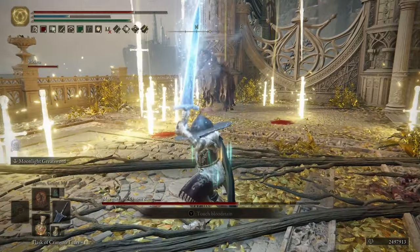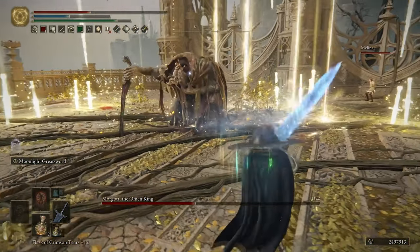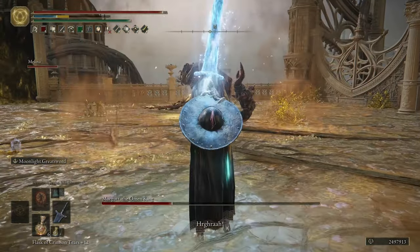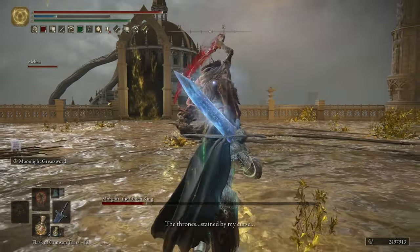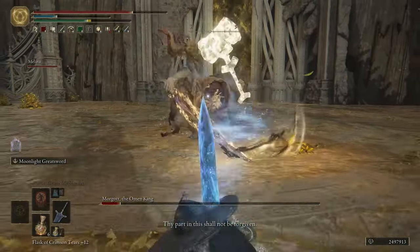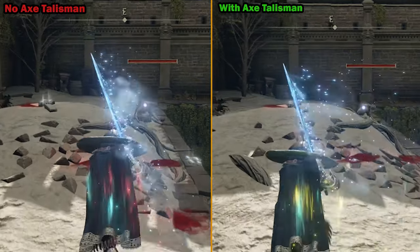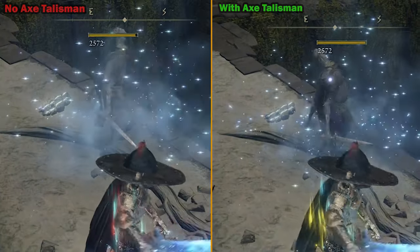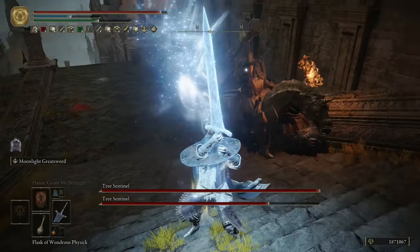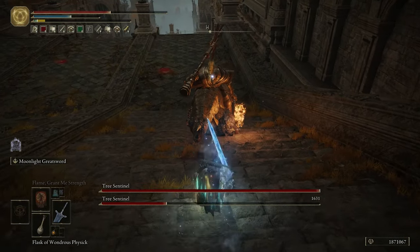As this is an intelligence-heavy build you can mix in spells like Terra Magica if you want to spell-cast as well. The power attack does boost with magic-boosting items, but importantly the Axe Talisman does NOT boost the damage even though it's a charged attack — don't waste a talisman slot on it. The Spiked Cracked Tear equivalent in the Wondrous Physick also does nothing, so avoid both of those and use Shard of Alexander instead.